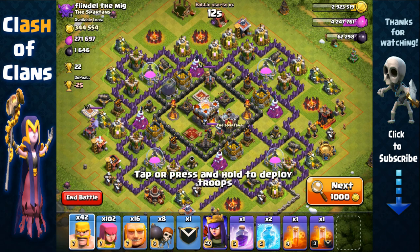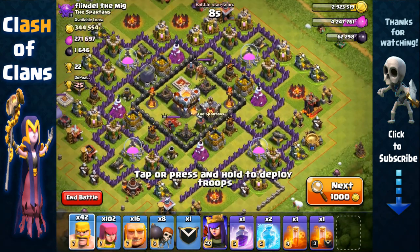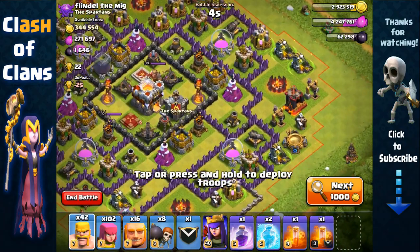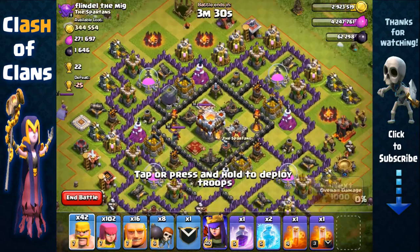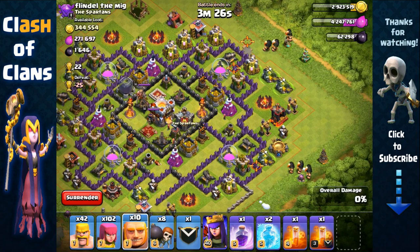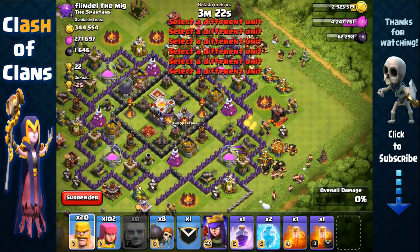Around 600,000 in total available here. We're going to attack from the right side to focus on only one inferno at a time. He has a Warden on the left — if you need dark elixir you should attack from the left, but I'm going for gold and elixir so I'm attacking from the right.